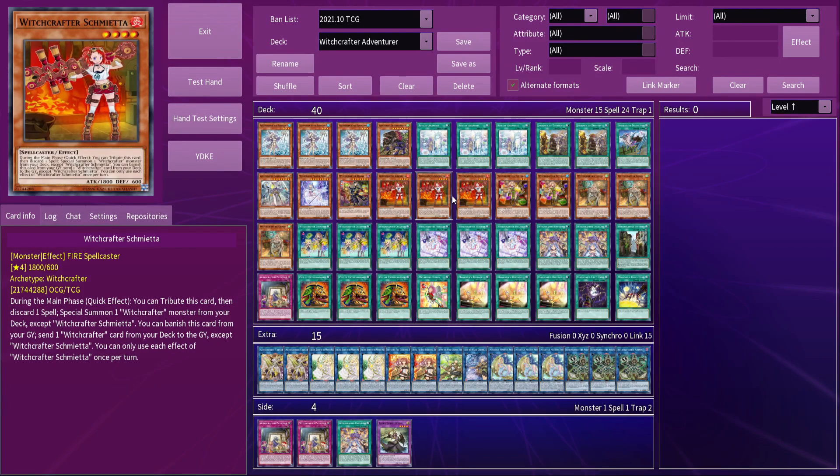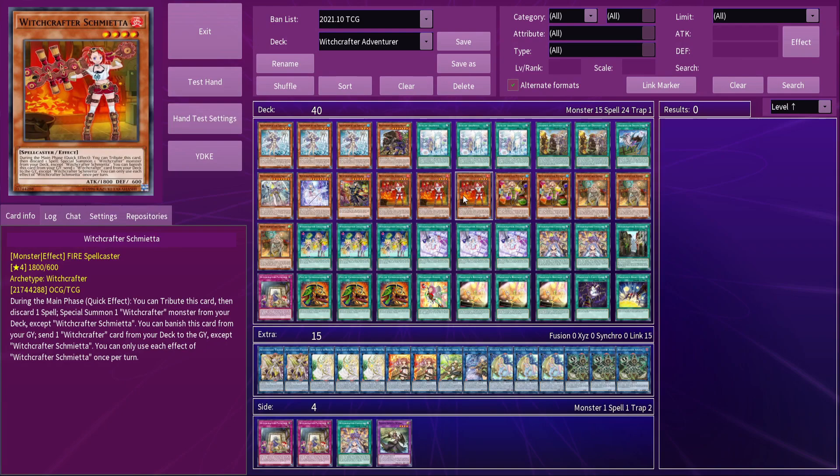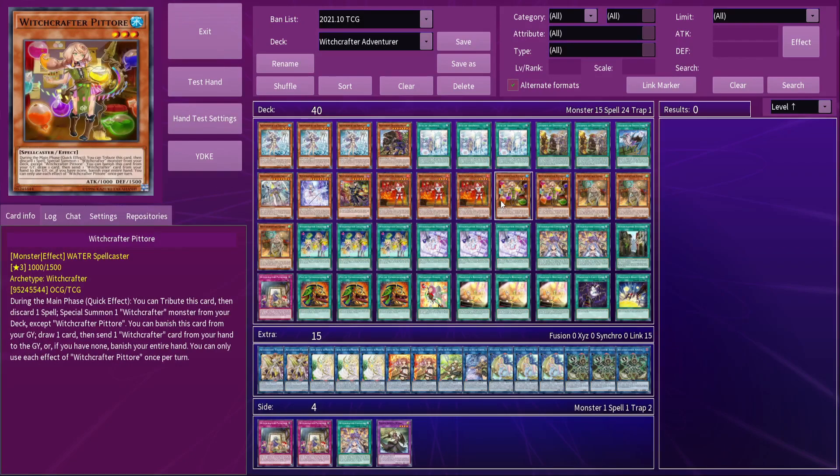Something else to remember is that as part of the Adventure line you'll be discarding a card, so it's easy to discard one of the small Witchcrafters to get their graveyard effects. Jenny and Chimieta are the best effects to get, so if you wanted to cut one down it could be Pitore, especially since she doesn't actually work if you've used Extravagance. However, she's fine to use as your normal summon after the token, since you'll be able to save her draw until turn 3.